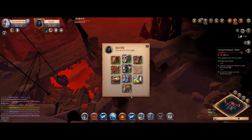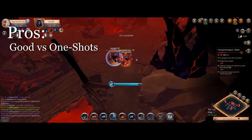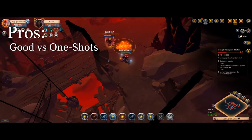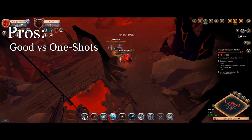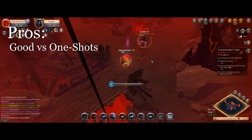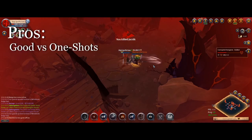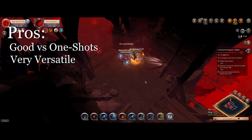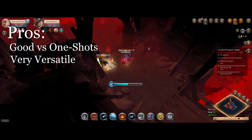Starting with pros: it wins versus one-shot combos or other burst combos. You're super tanky, so none of these one-shot combos can even get close to killing you. For example, Black Hands combos won't kill you, and Pike one-shots will not one-shot you. All of these things that rely on killing you really quickly are just not going to work versus this build, and you'll just be able to tank through their combo and then kill them. It's also very versatile — very good against melees and range. Both sorts of matchups are completely fine for this build.